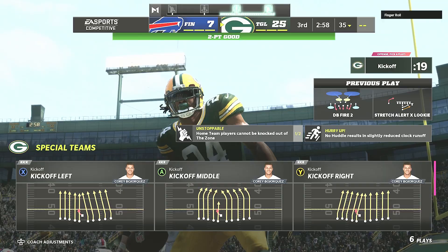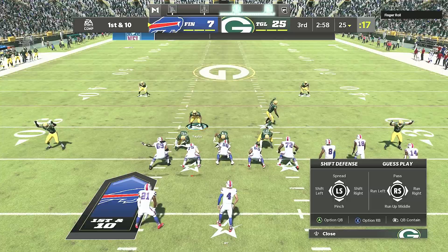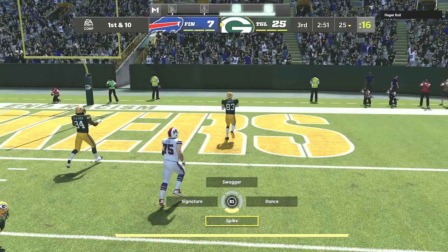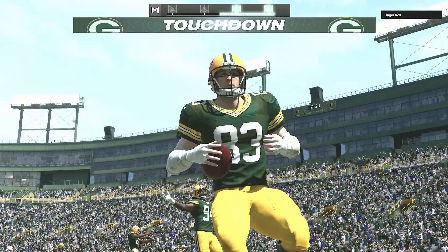I'm sending a ton of heat at him and we get the — oh my god — the sack fumble! Ted Hendricks returns it for six! There we go baby! That's exactly what we want when we send in that kind of pressure. I'm gonna try to get in with Lynch again.